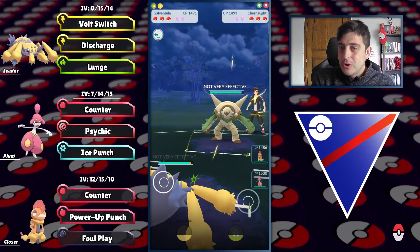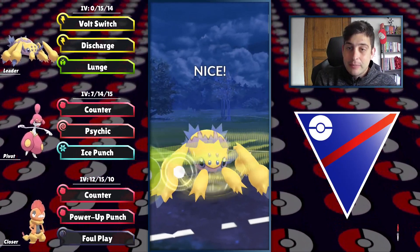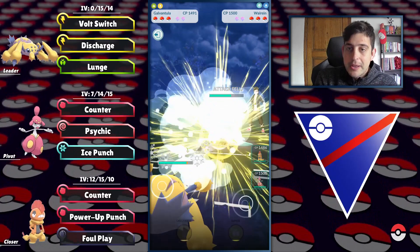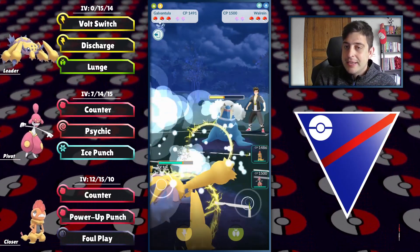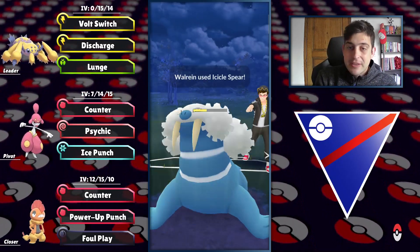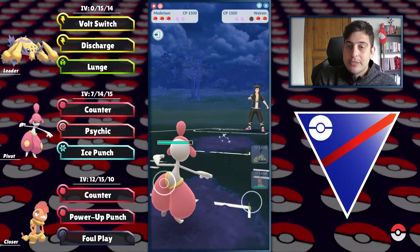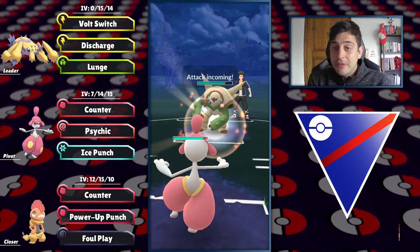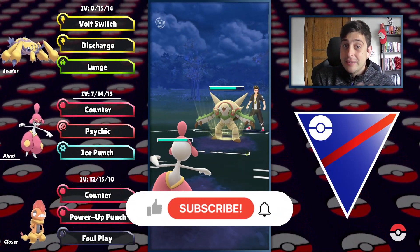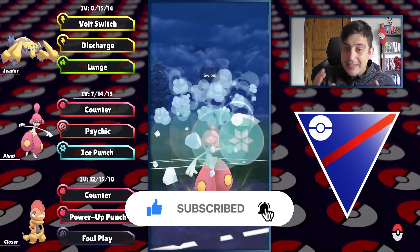Chesnaught on the lead — not the best but not the worst. They might run Smack Down but this one is running Vine Whip. They make an amazing cut on their wall. I'm going to stay in, take the first move, then swap to preserve energy for the end game. They stand no chance — down they go before they can even throw another Spike Spear, needing five Powder Snows and not getting there in time.